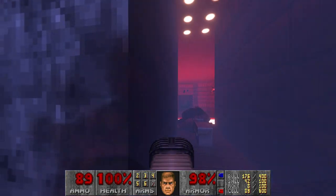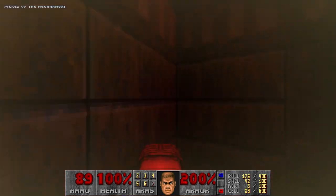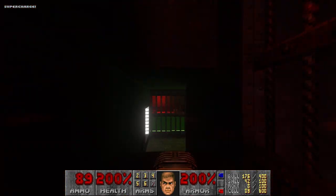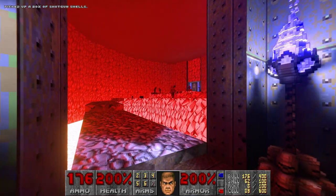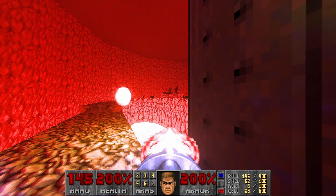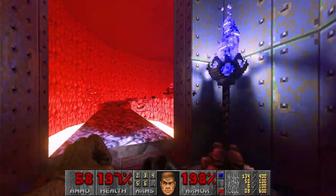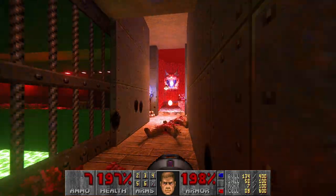Then we go right up the lift again. And now we're on full health, so we get fully stacked before the last room. These Cacos — maybe I should snipe some of the imps in advance, at least the ones that I can get to. And now let's wait while all the Cacos come to me.